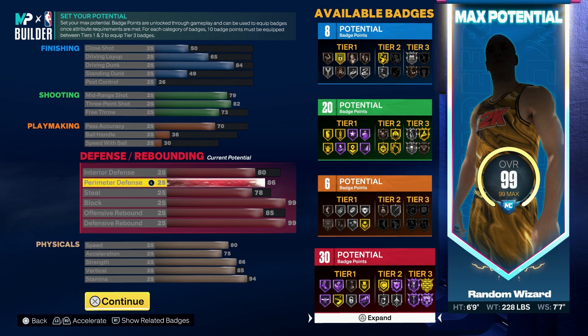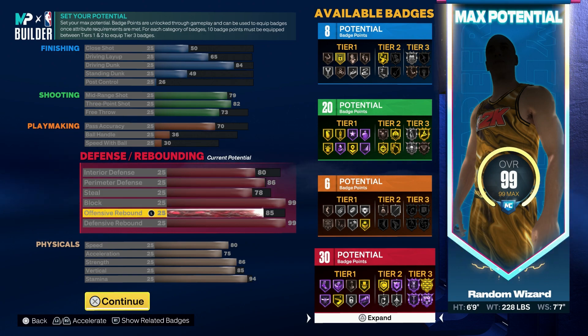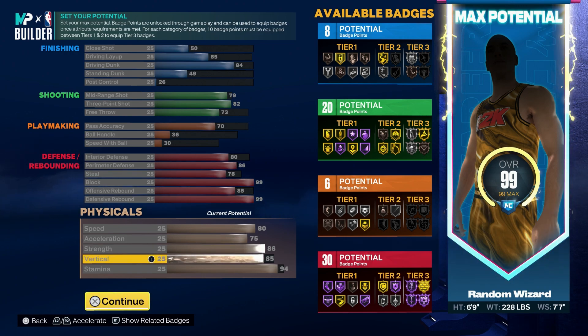Interior defense is an 80, so super good — I can get some blocks in the paint. 86 perimeter defense, super good — I get gold challenger, silver clamps, gold menace, and gold pick dodger. 78 steal so I get silver interceptor, 99 block, 85 offensive rebound, and a 99 defensive rebound. You get Hall of Fame rebound chaser — my build last year only got gold, so this is a nice upgrade.